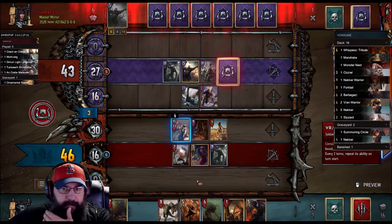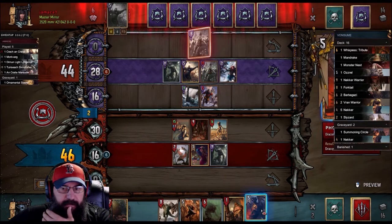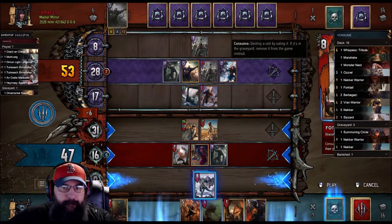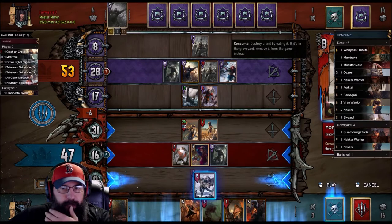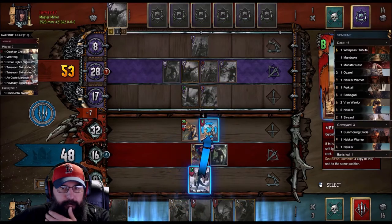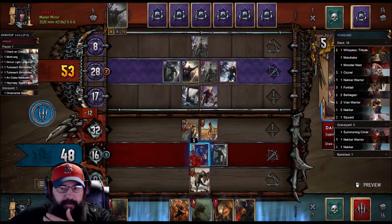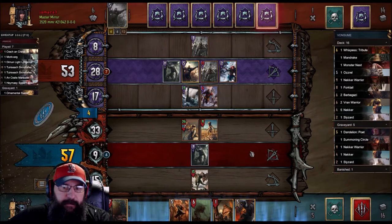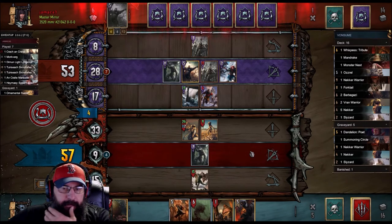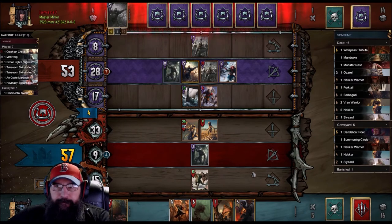So then we can Fork Tail and bring back the thing next turn. Five Neckers! Let's leave it alone for right now — we'll pull another one for sure. I think we lock the carry-over though. We definitely get that last one.